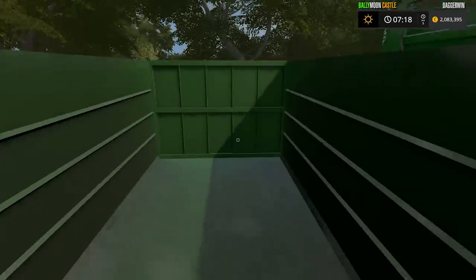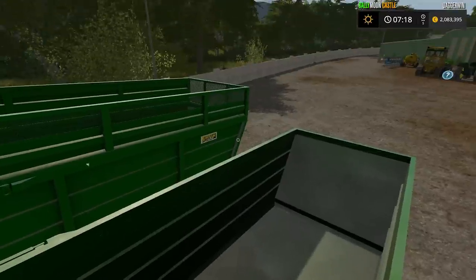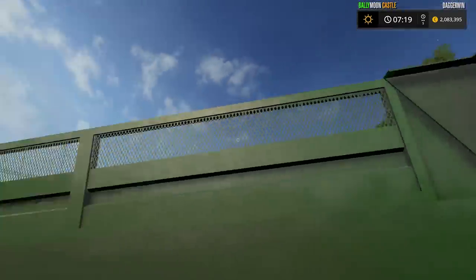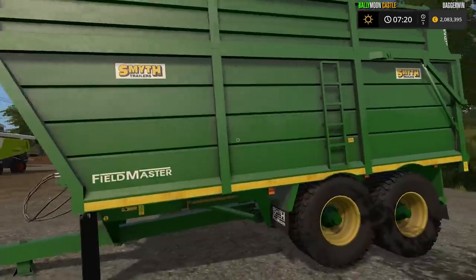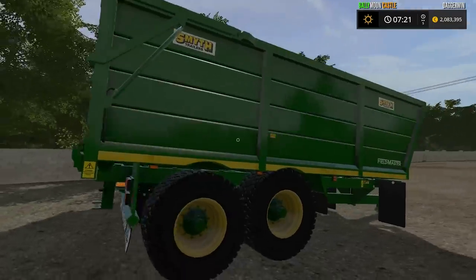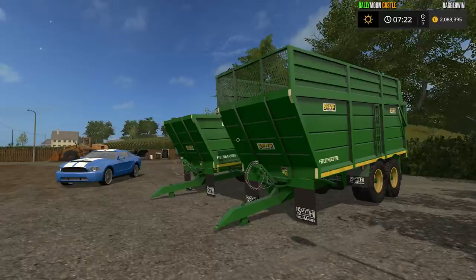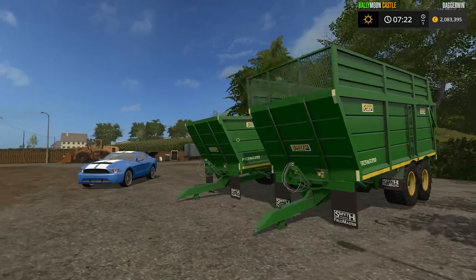The attention to detail as usual is immense - it always is with Brian. Hopefully you've been downloading his previous mods; most are available on mod hub so it's worth checking them out. In FS17 you can actually go inside the trailer like this - in previous versions you'd still be floating, which was really weird. That is the tipping trailer and this is the silage trailer - much taller because you're carrying bulkier but lighter material. We're going to be keeping them in this let's play.